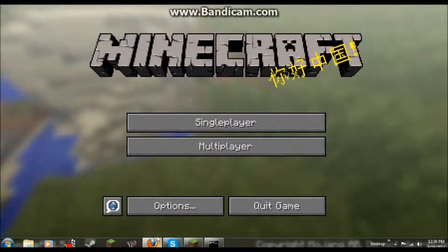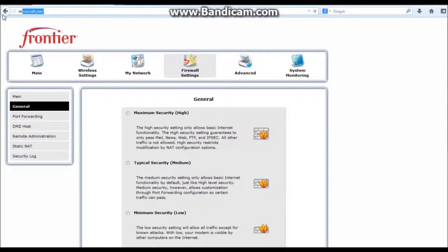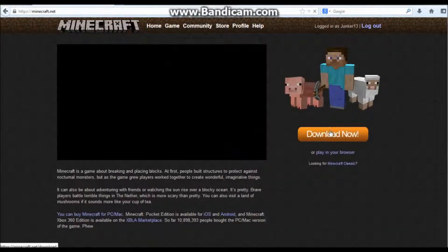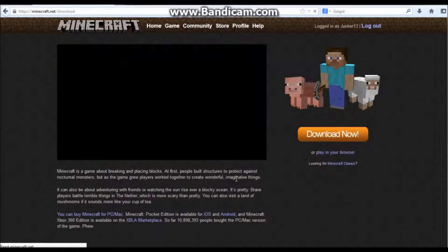All you have to do is go here. You go to minecraft.net, right there. You wanna log in and you wanna go to 'Download Now' and get another server. That's all you have to do is get another server.